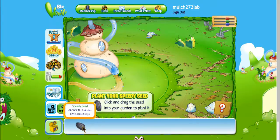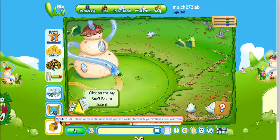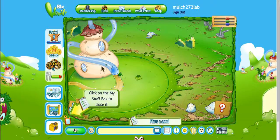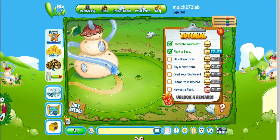The speedy seed grows in five minutes and lasts for eight days. Plant it wherever you want, but don't plant it in the premium space — you can only use that area if you've bought it for a lot of mulch. Just plant it anywhere in your free space. It will start loading and you can close your stuff box once you've placed it.